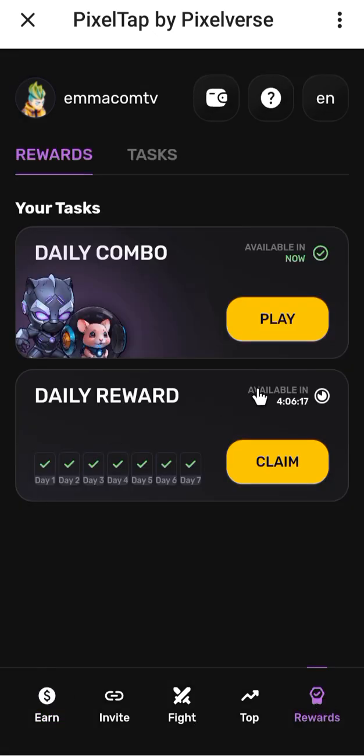Here's the rewards tab. You're going to click on this button here called 'Play.' This is the daily combo — I want to show you the daily combo now, so I'm going to click on this.